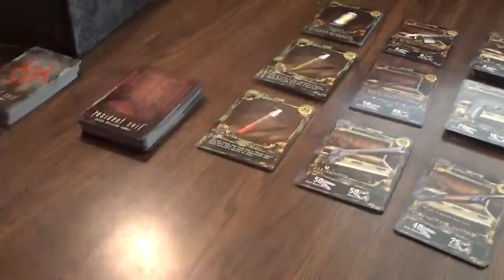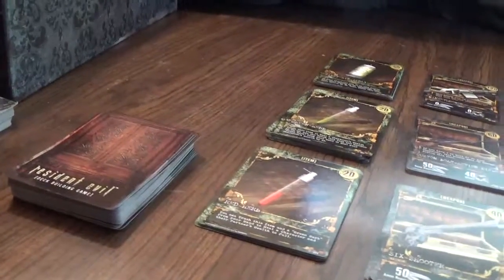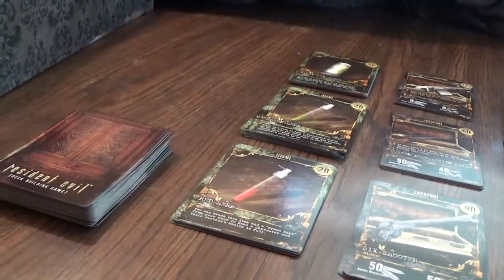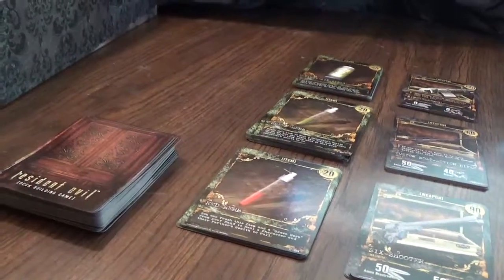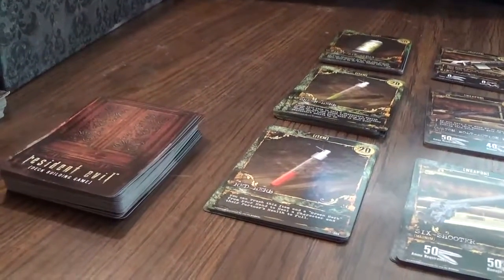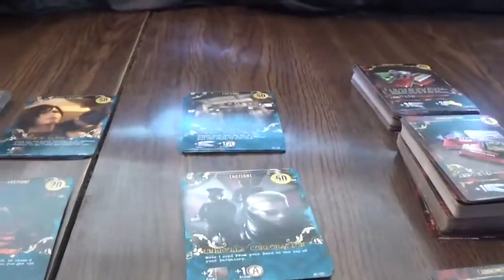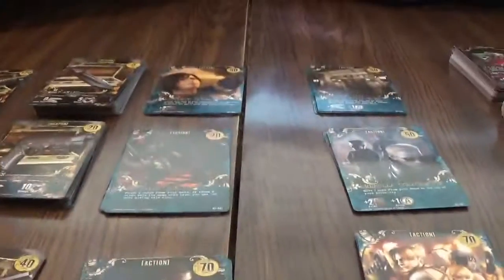The mansion deck is seeded with cards from the Resident Evil 2 game — zombie cops, zombie hordes, a few technicians, some crocodiles, some hunters, some cerebus, and some lickers. In there is the Tyrant, and we have to beat him to win. We also have Raccoon City Police Department, Umbrella Corporation, Escape from the Dead City, Desperate Escape, Anticipation, and Return Favor.